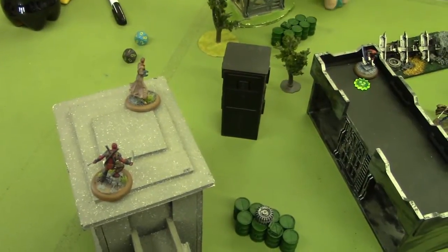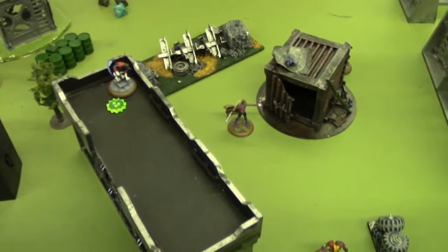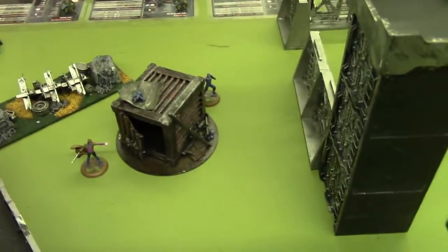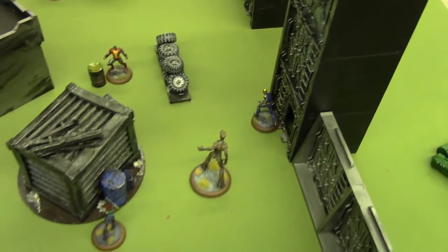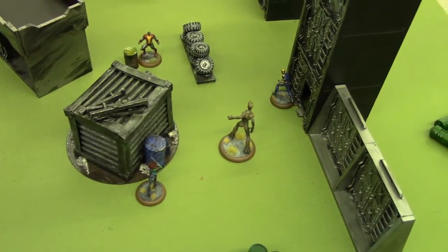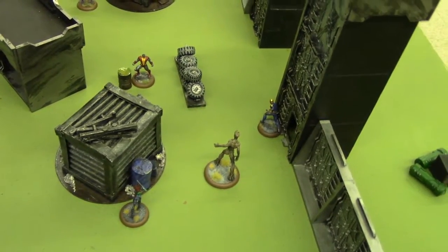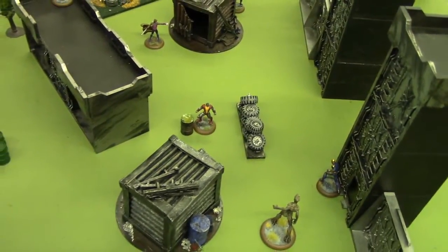At the end of round one: Deadpool is facing off against Star-Lord, Nightcrawler is over there, Gambit's coming up the side, Cyclops is over there, Colossus is in the center, and then you have Nova, Gamora, and Groot. We'll go into the initiative phase, power phase, and come back with the next round.